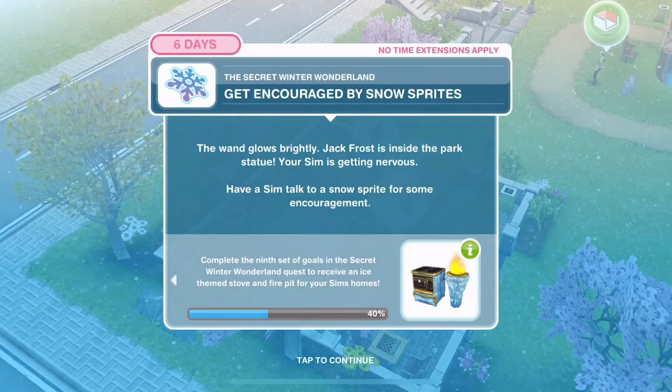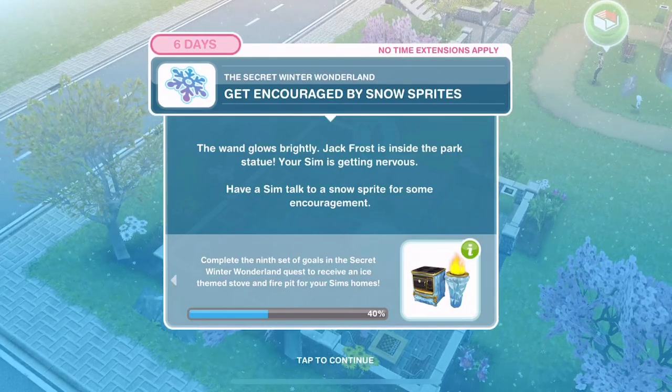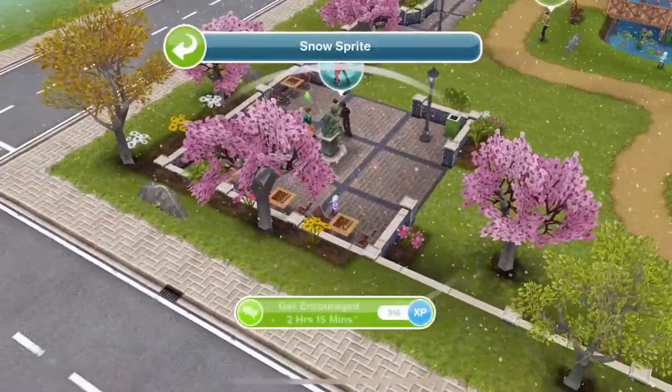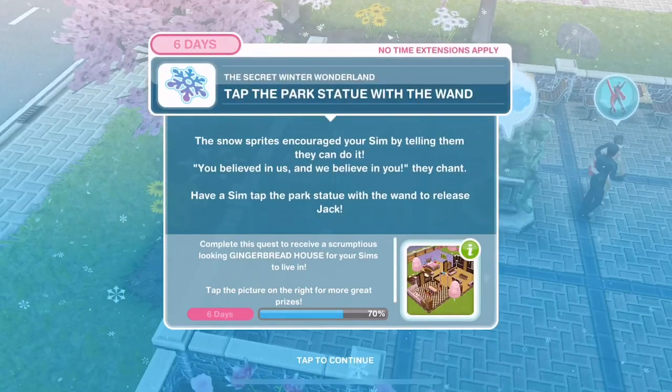Get encouraged by snow sprites. Jack Frost is inside the park statue and your Sim is getting nervous. Have a Sim talk to a snow sprite for encouragement - 2 hours, 15 minutes. Now tap the park statue with the wand. The snow sprites chant 'You believed in us and we believe in you!' Let's click on the statue - tap statue with wand for three seconds.